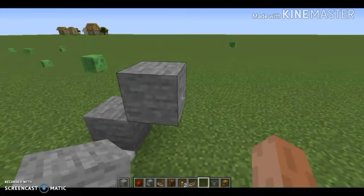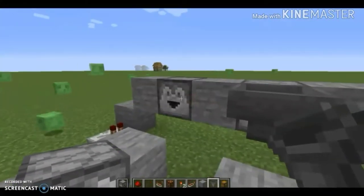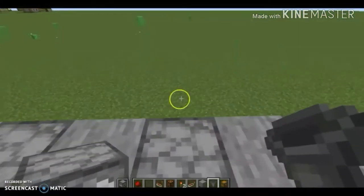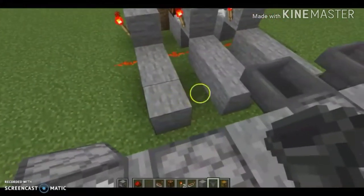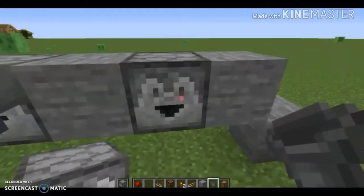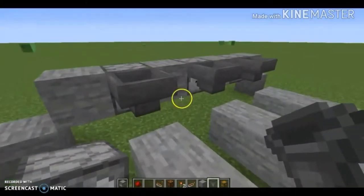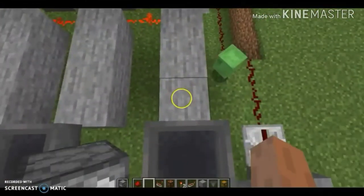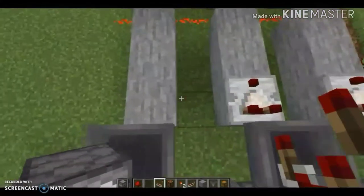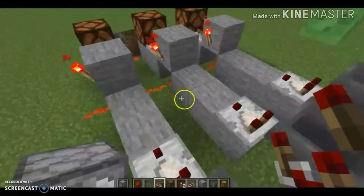Now we just place dispensers in this line and we will be done with this one. I'll come back once I'm done with that. Now we can put the hoppers in place — as you can see it's just in a pattern, one out and one down, just to be all aligned. Now we have this system where you can head back and forth, and now we do comparator, comparator, comparator, comparator, comparator, comparator — this system.